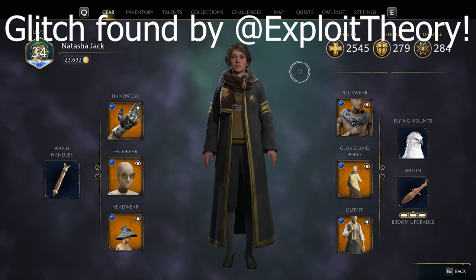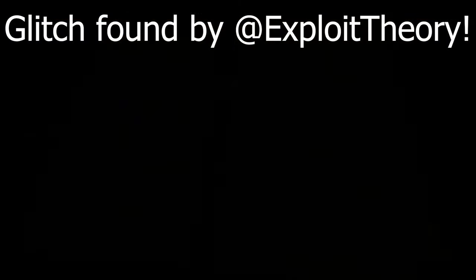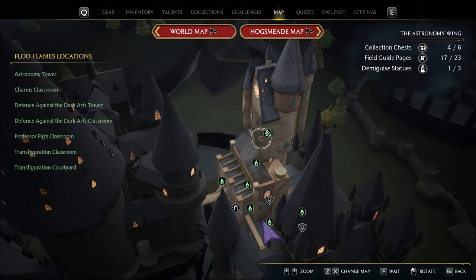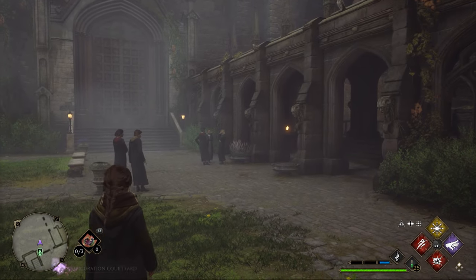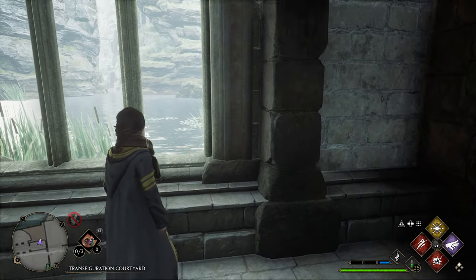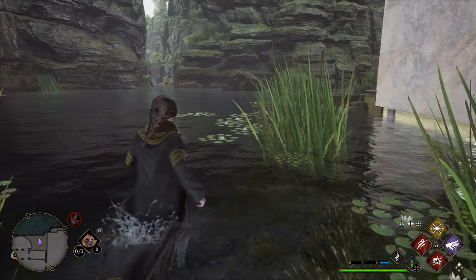First up, we'll start with opening our map. Once you have your map open, head to the Astronomy Wing. From here, you'll want to travel to the Transfiguration Courtyard. Once you're here, head over to the right and you should see three windows.